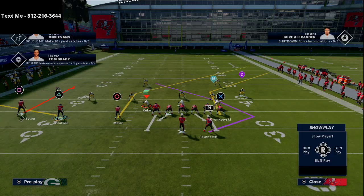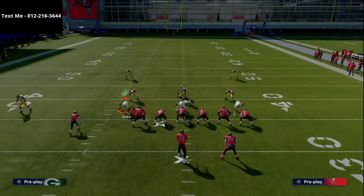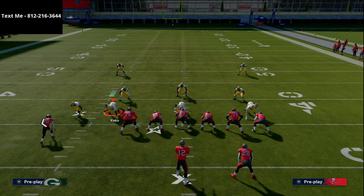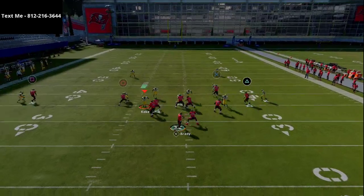Basically what we're going to do is put Godwin on a drag — and it seems like the simplest thing in the world. We're going to smart route Gronk, and that's it. The beauty of trips tied in, in my opinion, is the simplicity of the offense. It's very simple to create very powerful route combinations that are very effective. But we're going to show this first against man. What you'll notice is when you motion this guy over, you're going to see that he's going to have inside leverage.